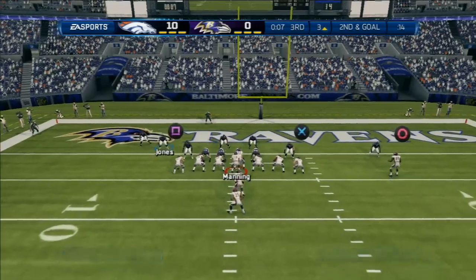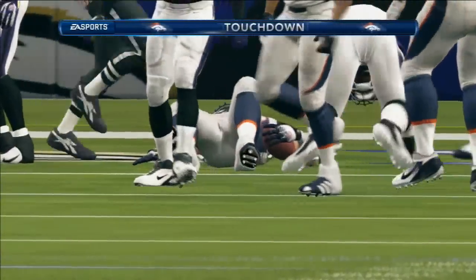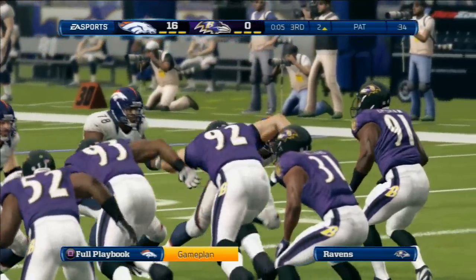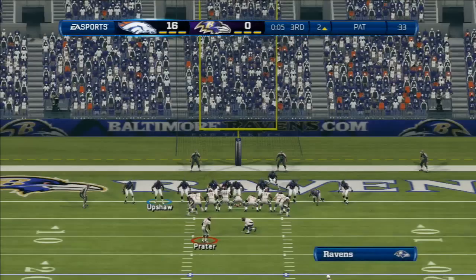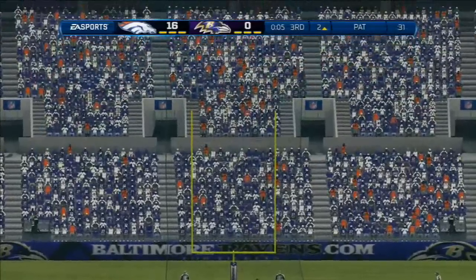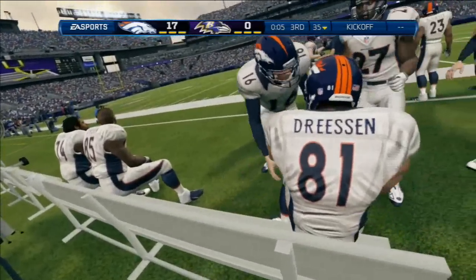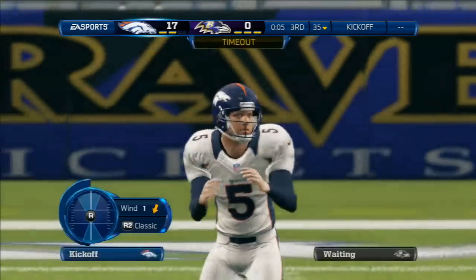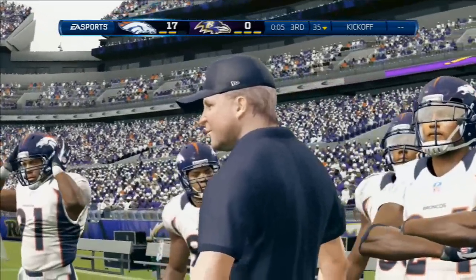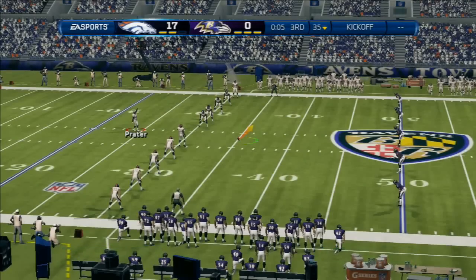All you need is a small window down near the goal line when you're hooking up with the tight end. That time, the window was small, but the tight end did an excellent job keeping the defender on his back, and he gets the touchdown. The point after is good.